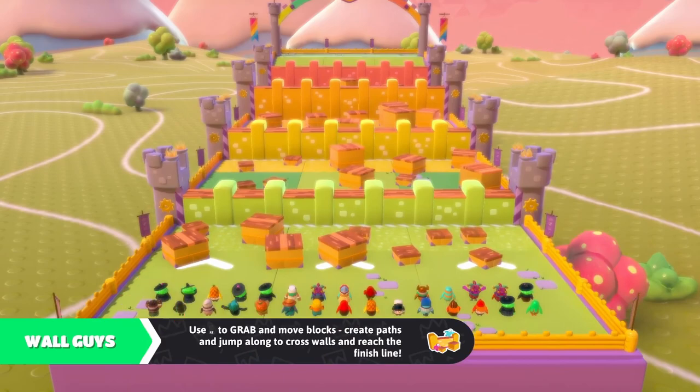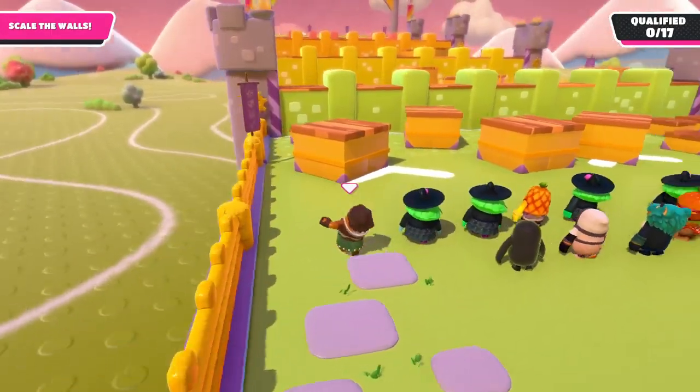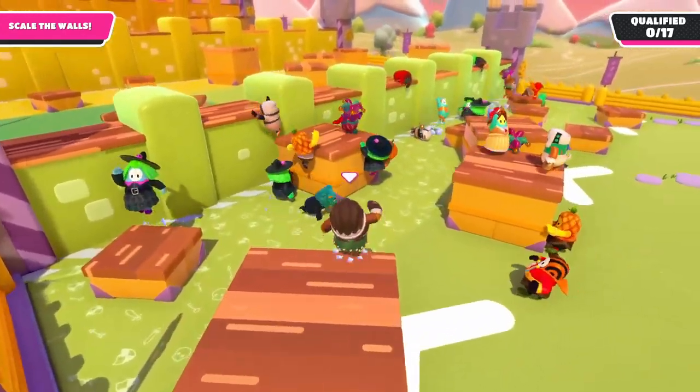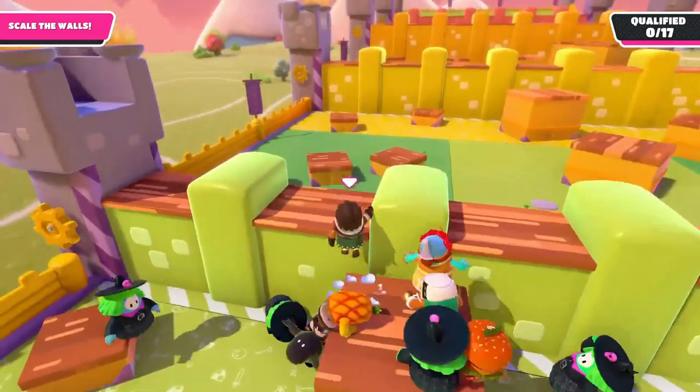From this point we want to find the easiest way to get over the first wall. In this case we have a couple of options. We can either run to the small box close to the wall, the big box to the right side of it, or the big box in front of it. In this case I chose the big box in front, as I knew it would be less likely to be contested by other players. From here I can jump over to the other box and then onto the wall.